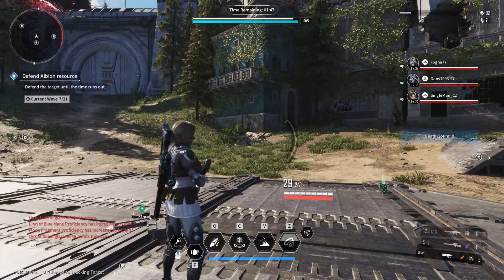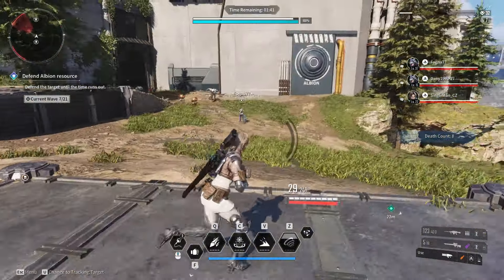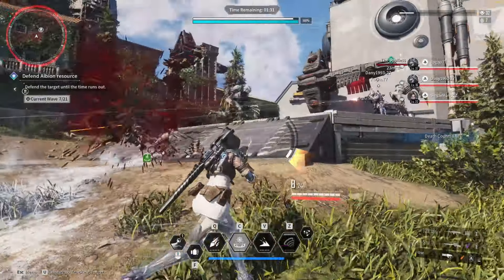To obtain the MP Collector module in The First Descendant, players can acquire it as a reward from specific missions in the game, each with varying drop rates. For instance, the Void Fusion Reactor in the Vespers Ruins offers opportunities to obtain the module with different drop rates on varying difficulty levels.